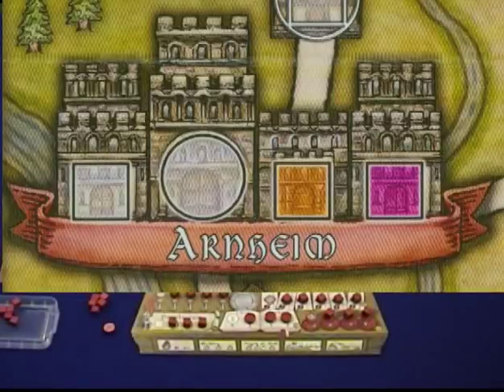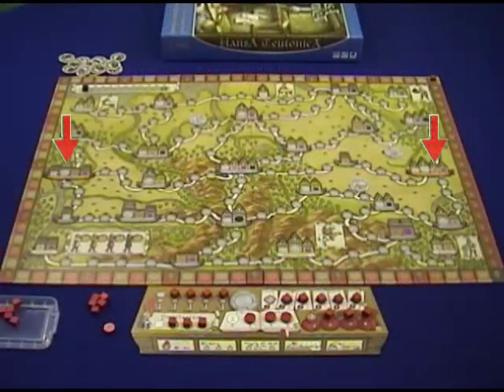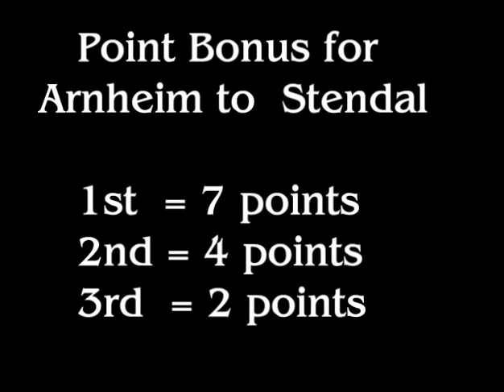So why would you play towards the center? There are two major cities — Arnheim and Stendhal — on the left and right sides of the board. The first person to make a connection between these two cities with offices linked by roads gets a sizable point bonus: seven points for first, four points for second, and two points for third.